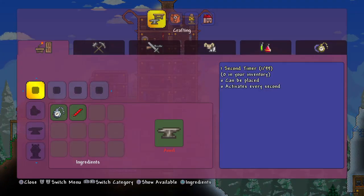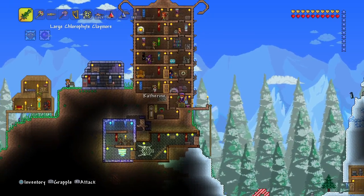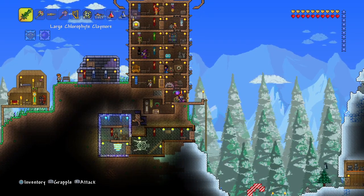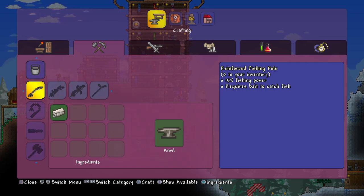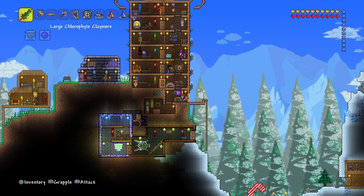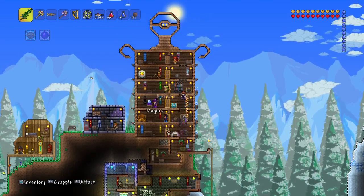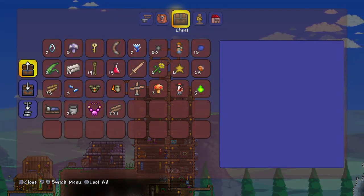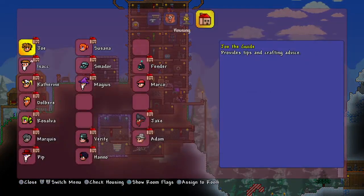I decided, why not, let's go and make the flamethrower. Unfortunately we didn't have enough bars, which is sad, but we'll have like 33 extra to get the mechanical bosses back in the air. I also skipped most of the fishing rods — I skipped at least three of them and went straight to the first one I could use, because the fishing rods weren't in the game when we started the let's play.